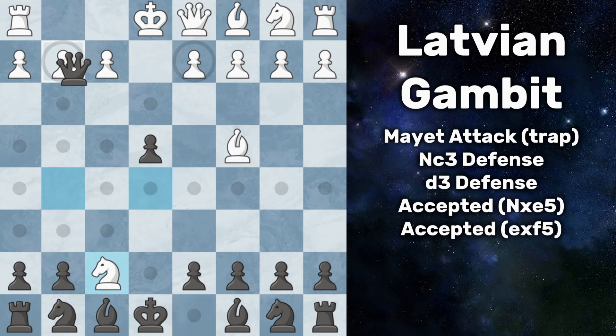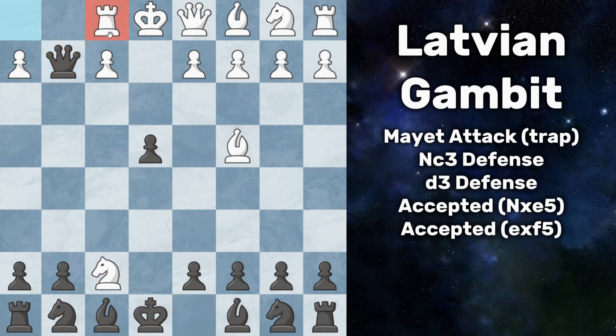After queen takes on g2, our rook is being attacked, but we're counter-attacking their rook. So everybody here just moves the rook over to f1, the only safe square.